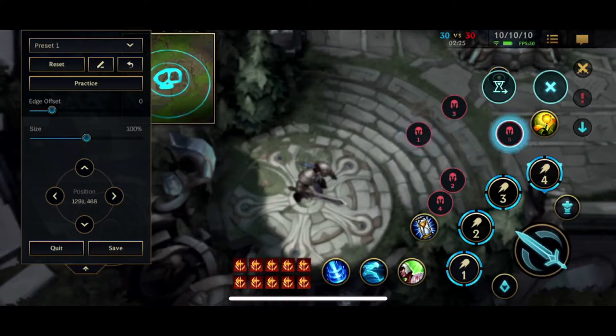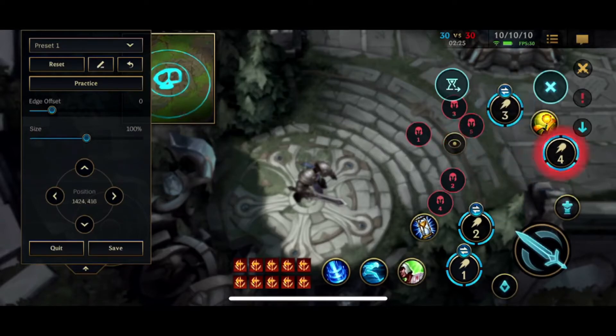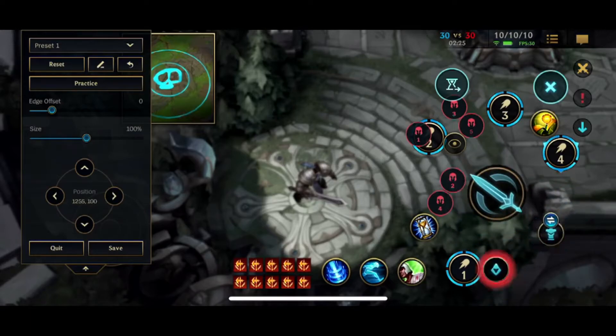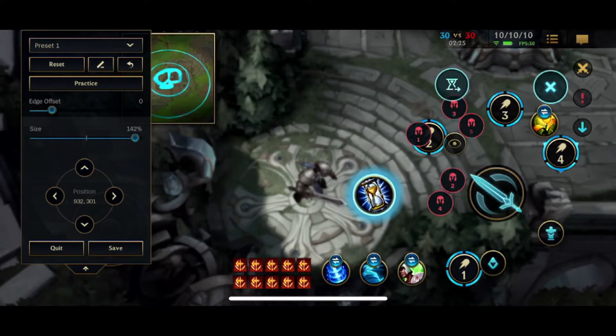You can space out almost literally anything — the semi-autolock camera, the abilities — you can put them literally wherever you want. You can put the attack button here, you can put this there. You can actually make them bigger. These little buttons are really hard for me to hit, so you can change the size. You can make them bigger and smaller. My fat thumbs have a hard time accurately hitting these things, so it's much better for me to make them bigger.